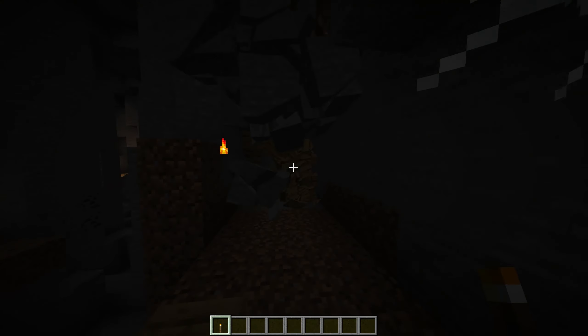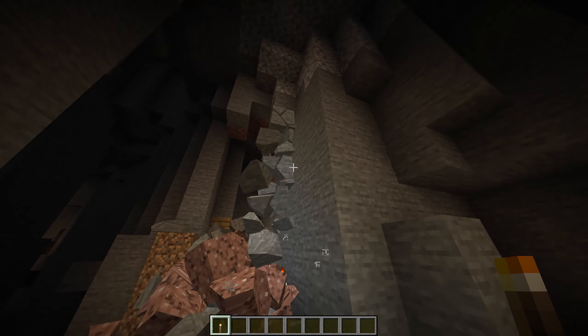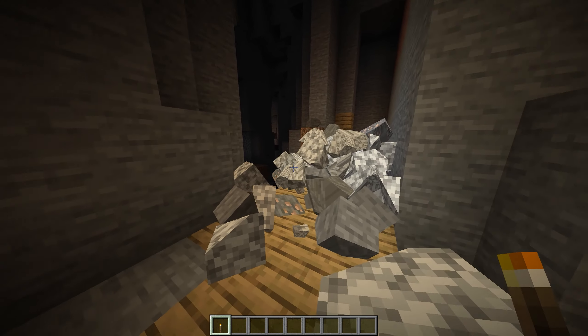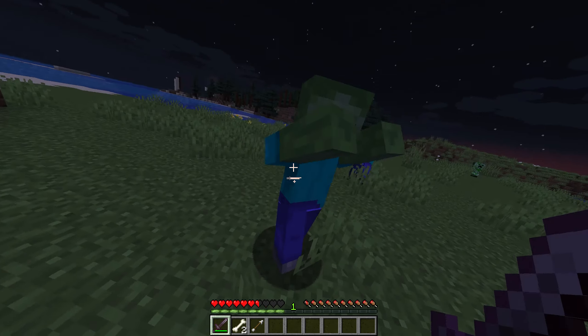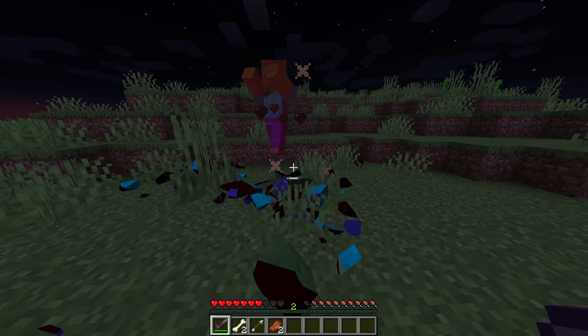This can create a very diverse and crazy effect whenever you go mining underground. You'll have to be careful what you mine because sometimes literal caves can cave inside themselves, making it hard to see. Not only does this work with blocks, but it also works with every other mob as well. When you kill a mob, you'll be able to see the mobs crumble and get absolutely decimated.